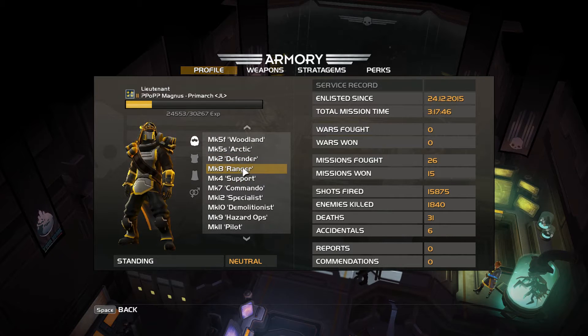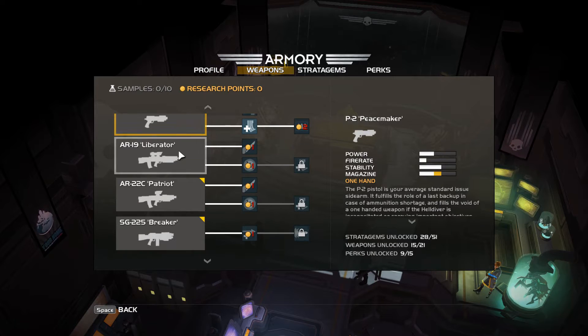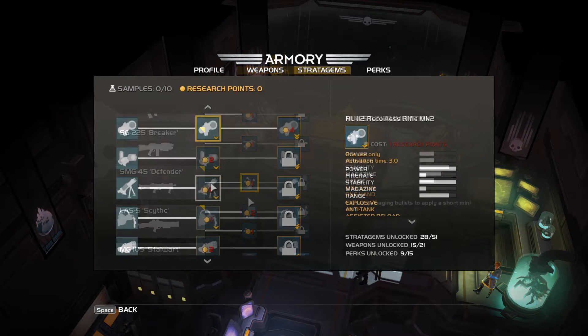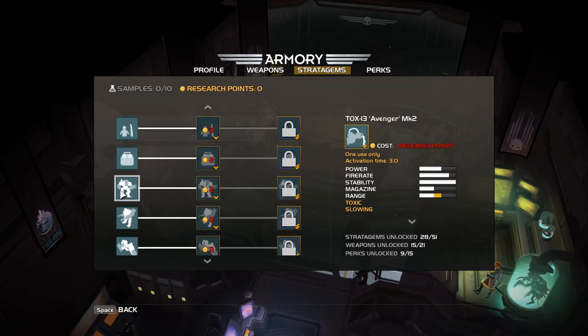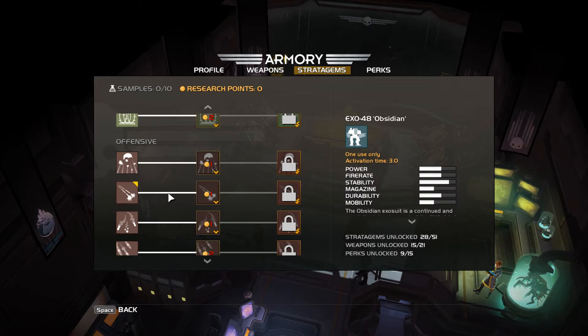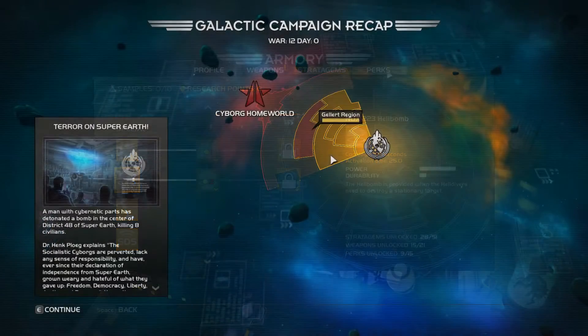Helldivers features a swath of customization options to allow you to kit out your character, both in the cosmetic sense and with a variety of weapons and tactical assets. You can choose from a primary weapon you'll deploy with, along with a diverse selection of heavy weapons, mechs, vehicles, drones, turrets, airstrikes, and others, which can be deployed in the heat of battle to help give you an edge.